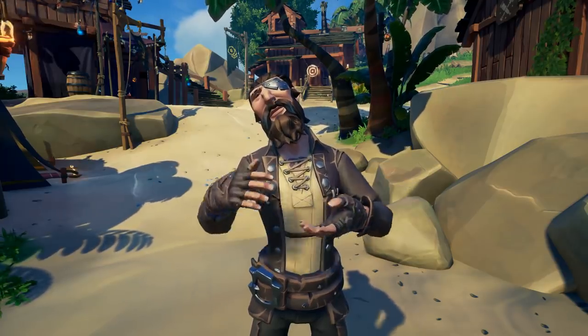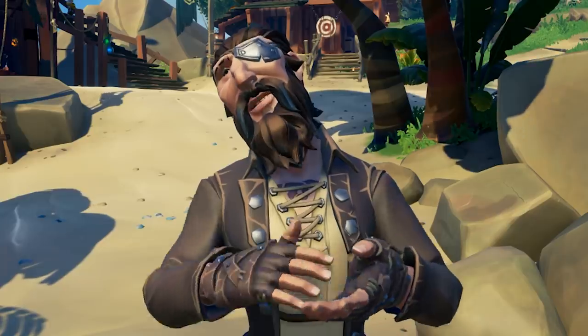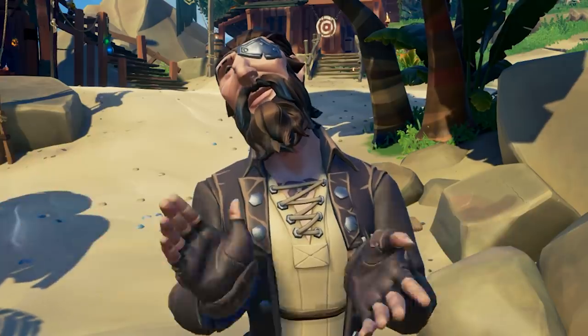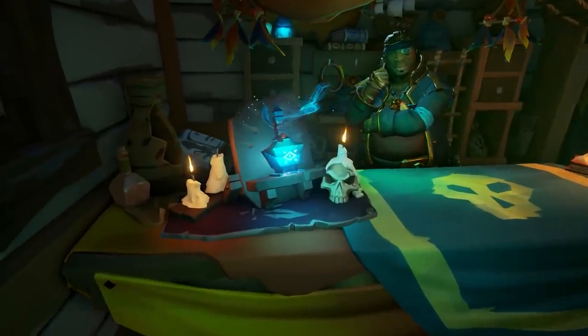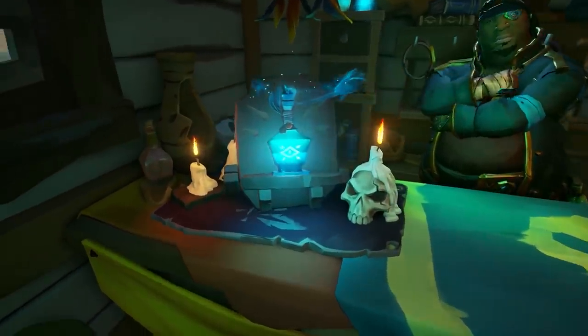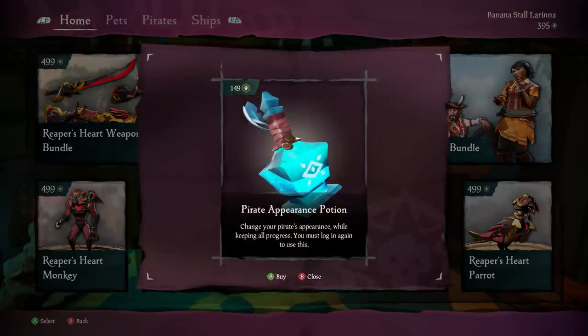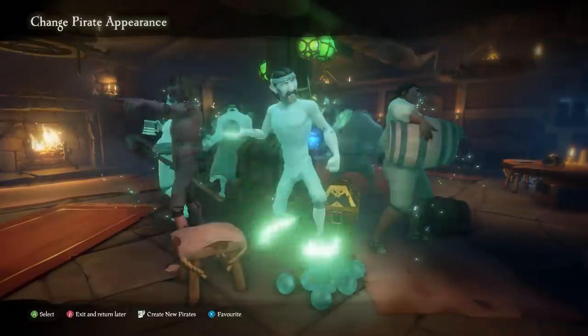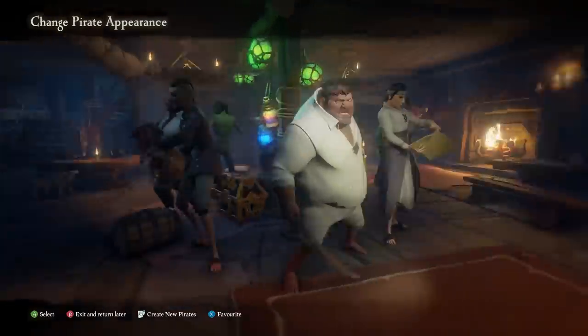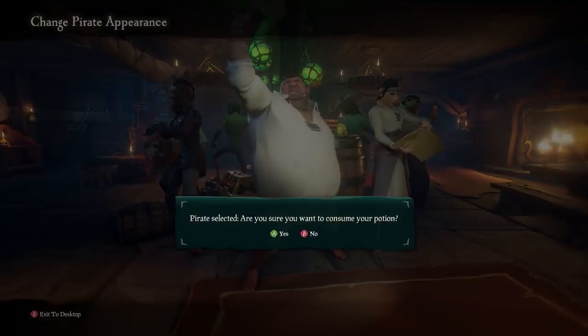I know what I'm about to say may be hard for you to hear, but if you're a larger pirate, it's time. Time for you to go on a diet. In the most recent update to the game, a new potion has been introduced into the world, allowing you to shred those pounds from the thousands of grogs you've had in the tavern in a matter of seconds. So if you're a fluffy pirate, it's time to drink up, mates.